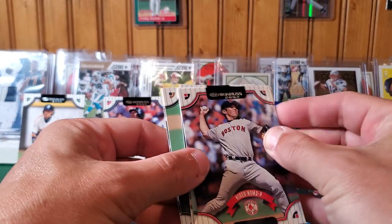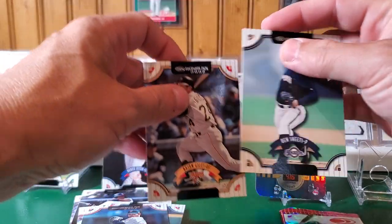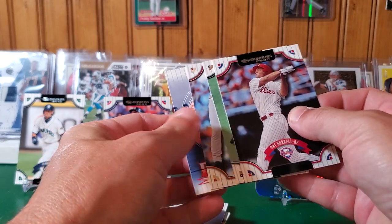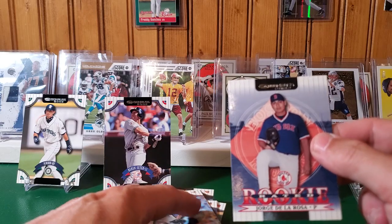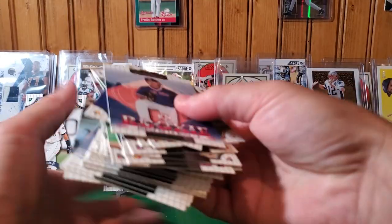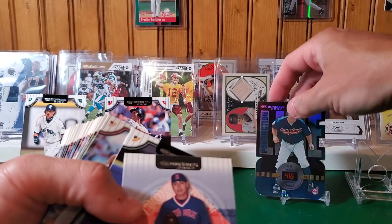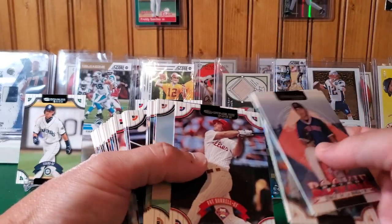Hideo Nomo. Kevin Brown. Brad Radke. Ben Sheets. And Brian Giles. Final pack — doesn't seem like there's anything amazing here. We got Pat Burrell, Jeff Jacins, Wade Miller, and a Jorge De La Rosa rated rookie. One more card which is a base Germaine die. Okay.